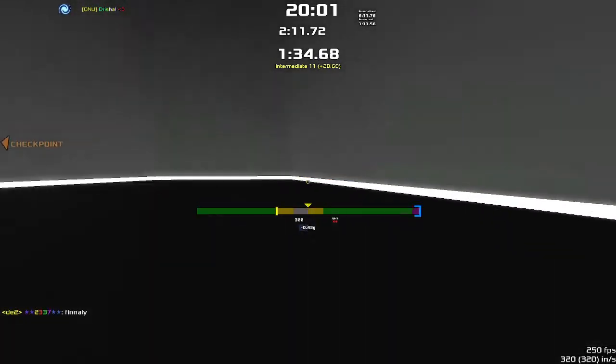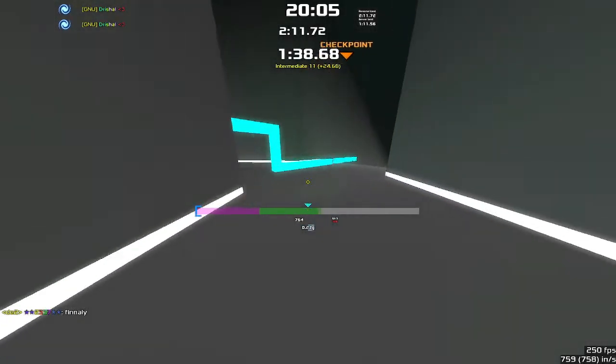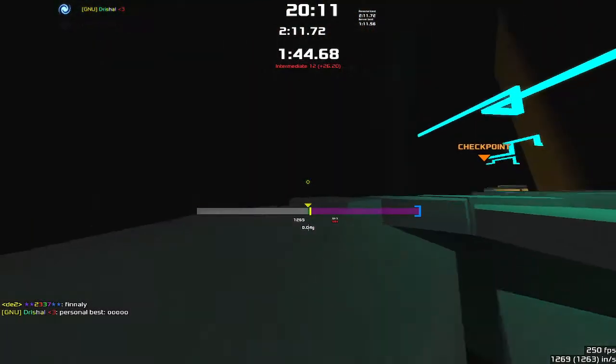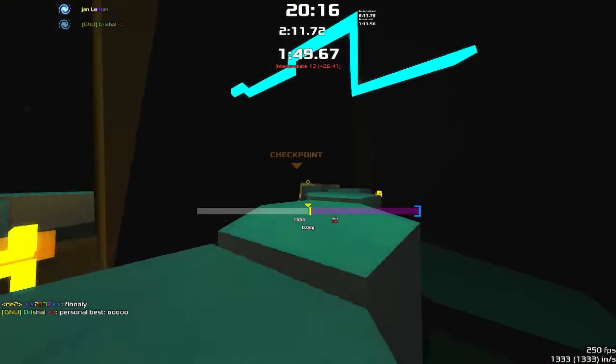Go either left or right around that, then come down here, through here. This isn't slick. We're just going to hop through here — this is a simple strafe section. Don't fall in the gaps.